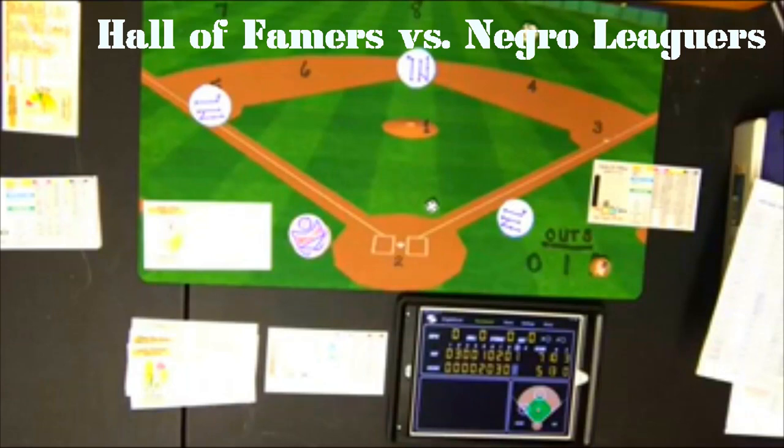Final score: 7-5. The Hall of Famers had 7 runs on 10 hits but committed 3 errors. The Negro Leaguers had 5 runs on 13 hits. That's going to be it for me — Sportsman Z, Bob Zolke, signing off.